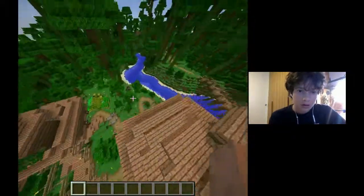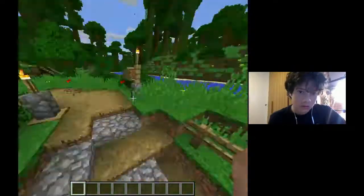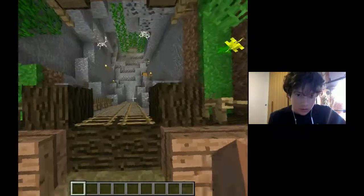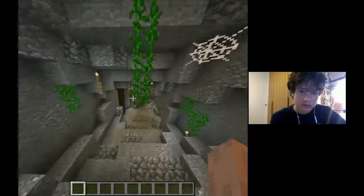That looks like a little cave thing I want to explore. Okay, we just got a sign saying mining this way. We hop down here - there's a bunch of torches and apples.